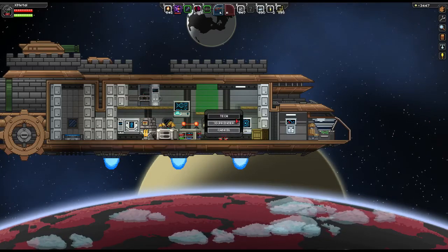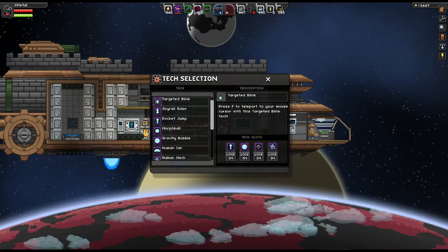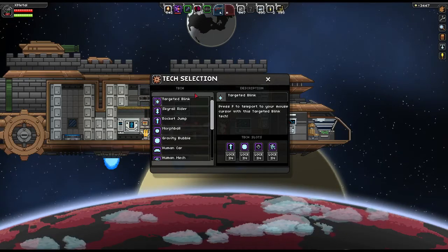As you explore the worlds of Starbound, you'll find various tech. To use it, you put it up in your hotbar, you select it, and you left click. When you do this, it goes up to this station.